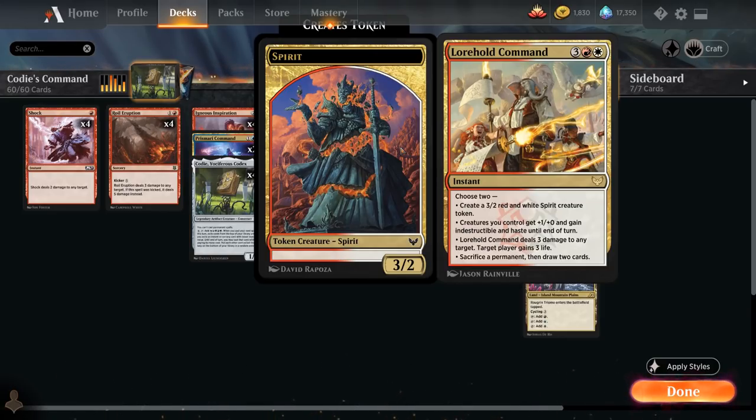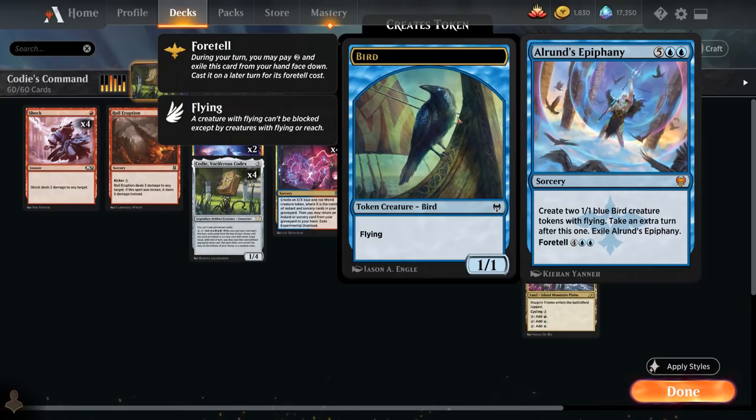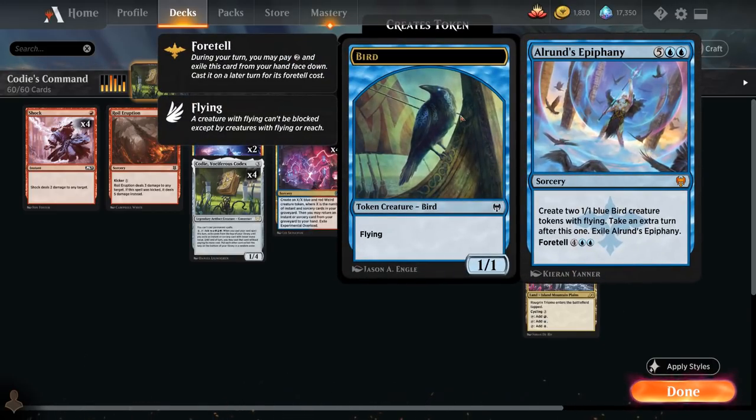You can even generate a 3/2 token and then sacrifice that very same token to draw two if needed. Last but not least, we have the full playset of Alrund's Epiphany as a great spell to ramp into with Kodi. We can foretell it on turn two, cast Kodi on turn three, and then on turn five activate Kodi to cast Epiphany for six mana — generating two bird tokens that synergize nicely with Lorehold Command's pump mode and can help us end the game.